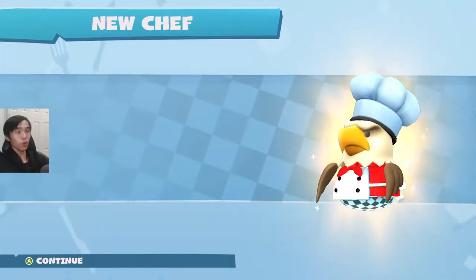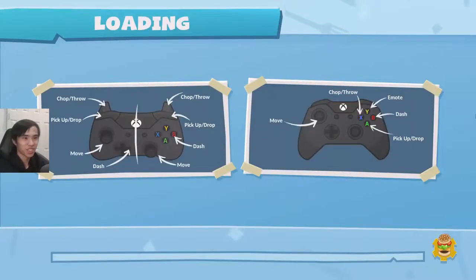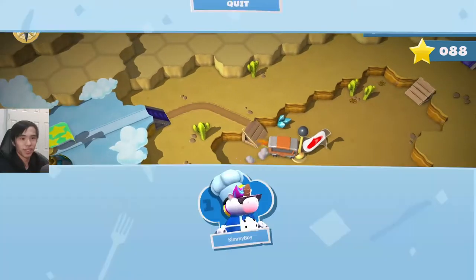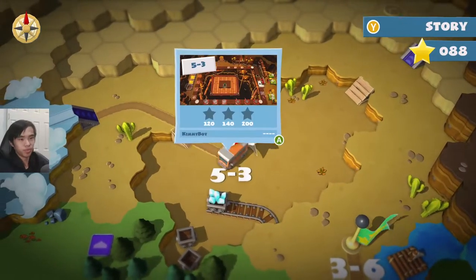Ooh! Eagly! It's Eagly from Peacemaker! Wait, let's change our chef to Eagly. Let's get this boy — change chef. Let's get Eagly, man! Where's this boy? Let's go! Okay, 5-3, last one.